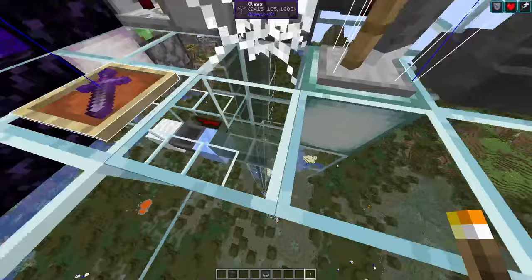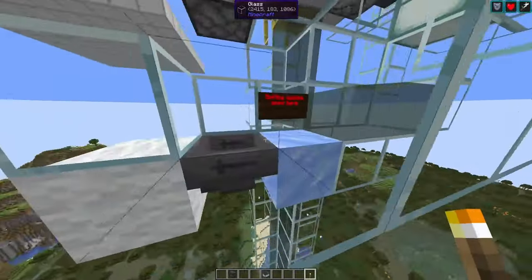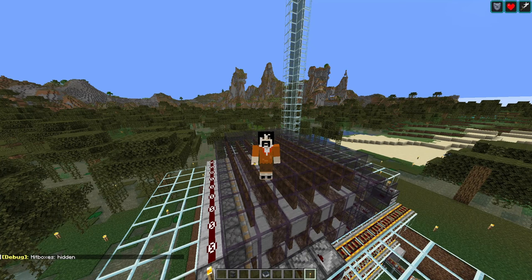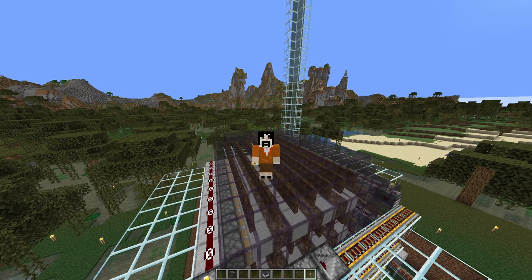I haven't included a storage, but all of the items drop into this water stream here, so you can connect any storage of your choice. So that's it for a quick look. Players will be building witch farms in 1.21. Please let me know in the comments if you want a build tutorial for this farm or if you have any questions. Also please leave a like and subscribe — it really helps the channel. Thanks for watching and see you next time. Bye bye.